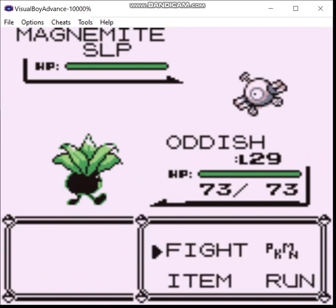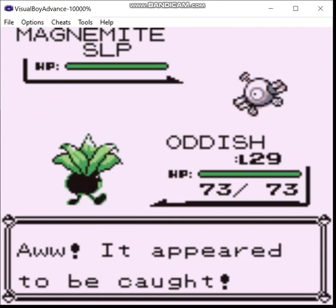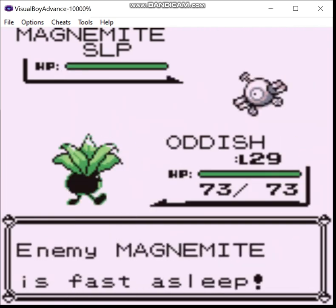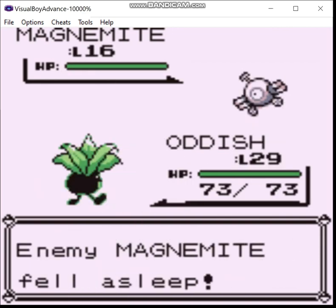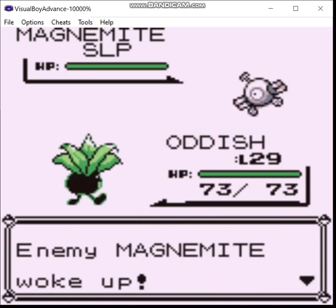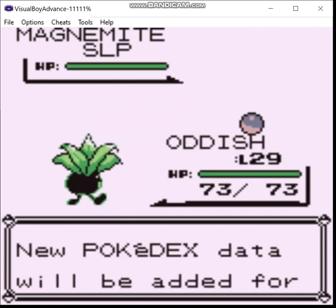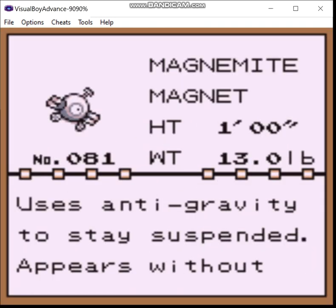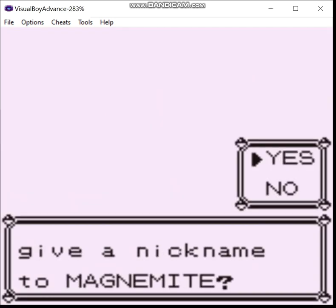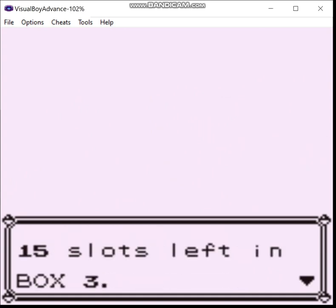The Magnemite. Get in the fucking ball, you bastard! I'm not wasting a damn Pokeball - or Grapeball, rather - on you. Fucking pain in the ass. Now I gotta go get more Pokeballs because of you.